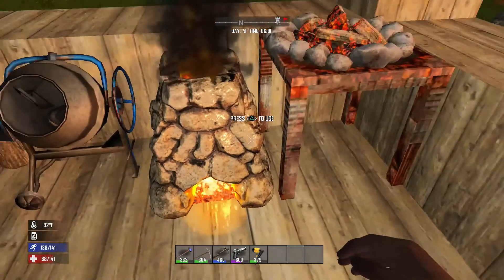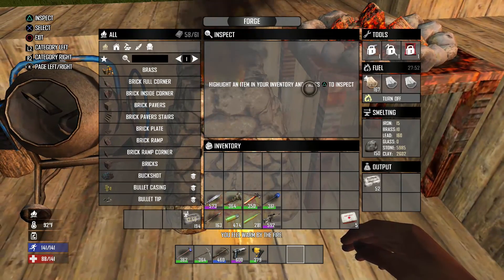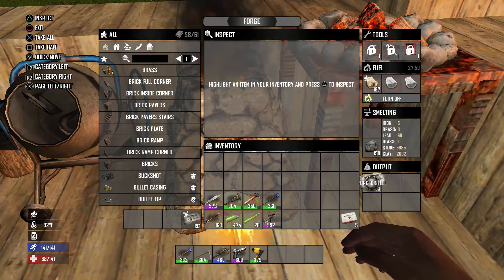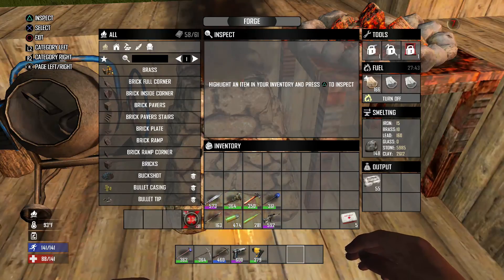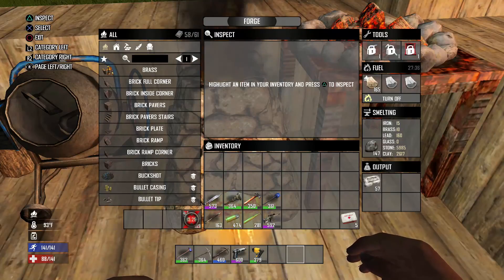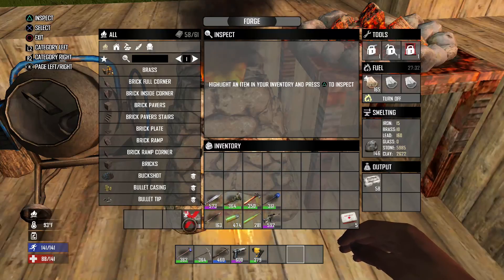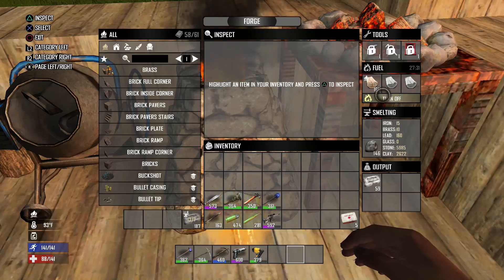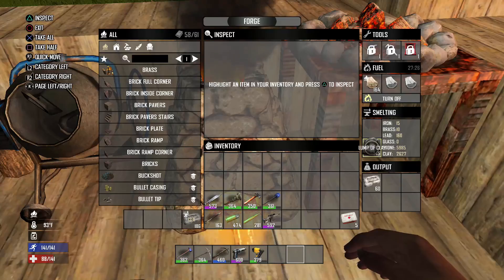I've also started to smelt all of my iron down into forged steel. I'll end up with around about 250, which will do me 25 upgrades. You need so much of this stuff. I've got 13 minutes 20 left here and 27 minutes left in here, so that's loads. I'm also smelting down some clay.